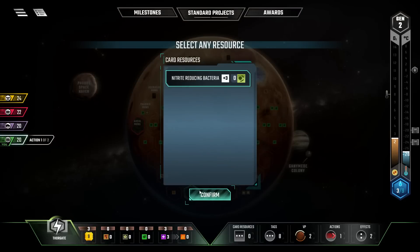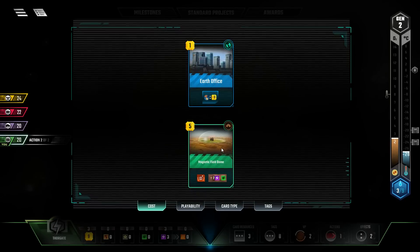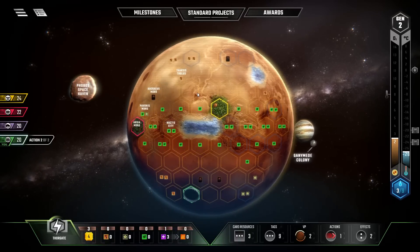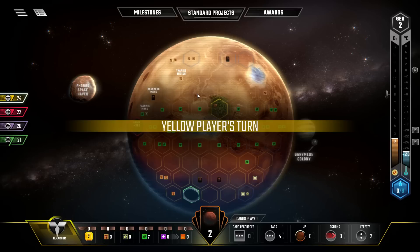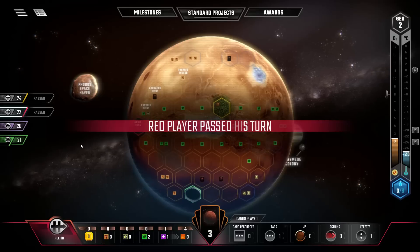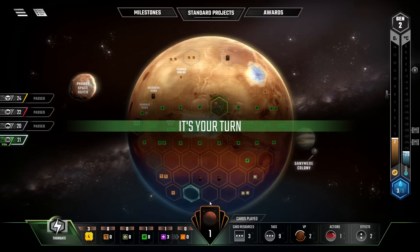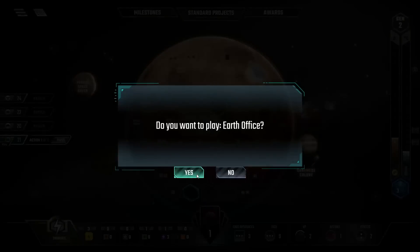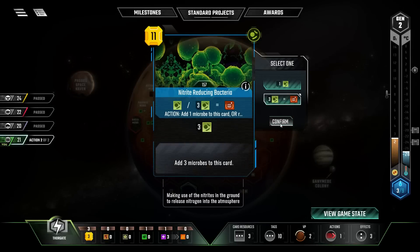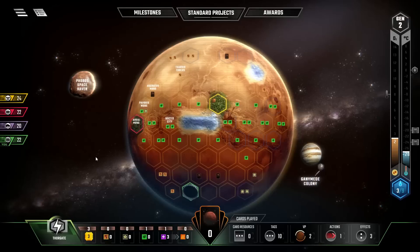That doesn't combo into anything yet, but it does let us spike our terraforming rating by one early on. I'm really glad I hit Ecoline with those hackers. Well, you guys are all done - I ain't done. I got things to do. Three of those equals one of those. Yeah, not much else I can do at this point, so off we go.